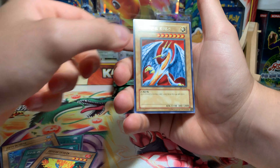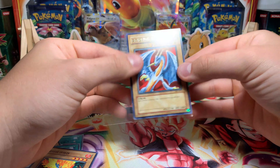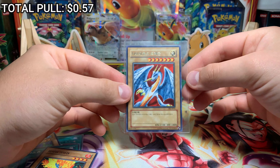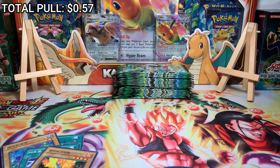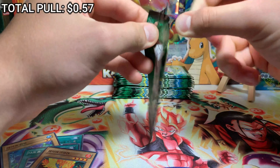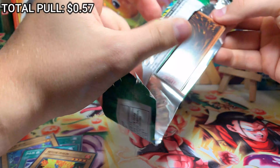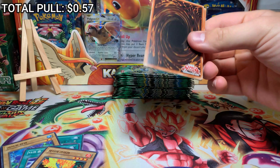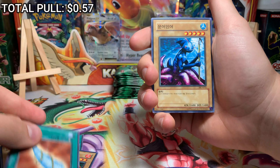Flare Stump — oh wait, I think we got this in the Legend of Blue Eyes opening. Actually no, I got that in the Ghost from the Past opening. Moving on to the next pack. Nothing spectacular, just a rare hollow rare. I'm not going to know the names of a lot of stuff in this set.